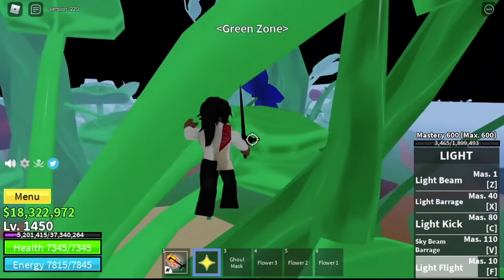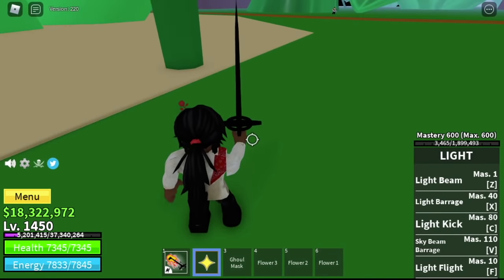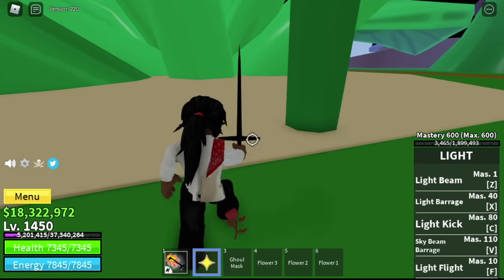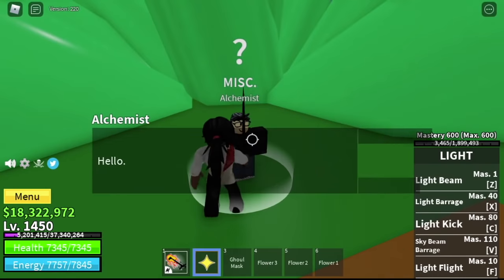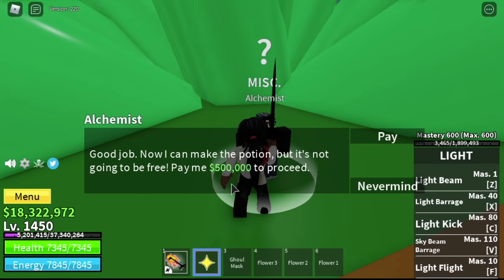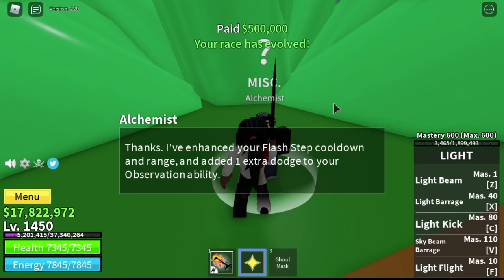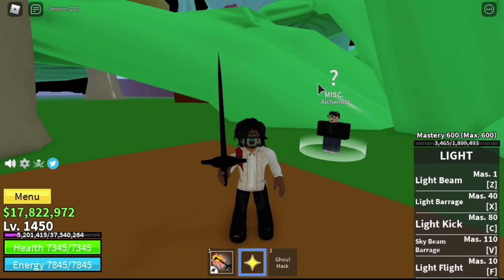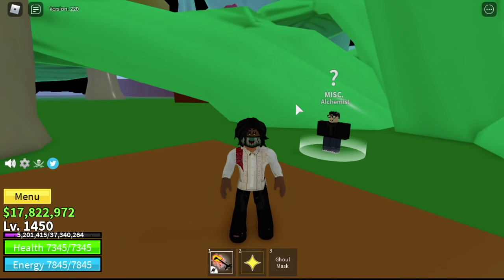Let's go back to the Green Zone and find the Alchemist. Once you give the flowers to the alchemist, you need to pay him 500,000 gold to proceed. That would be it for this guide. More Bloxfruits videos coming. I hope you learned something from this. Enjoy your new V2 race. This is GamerNome — AFS video later. See you guys!